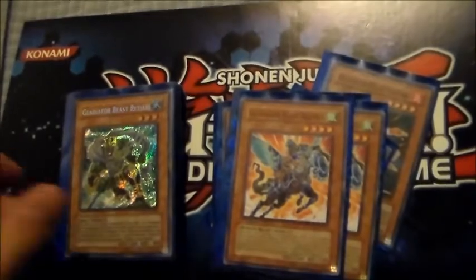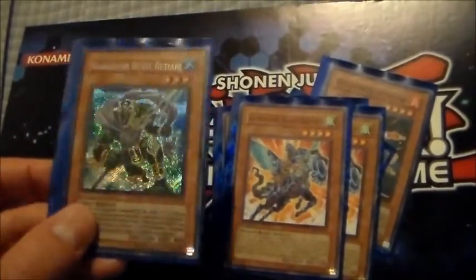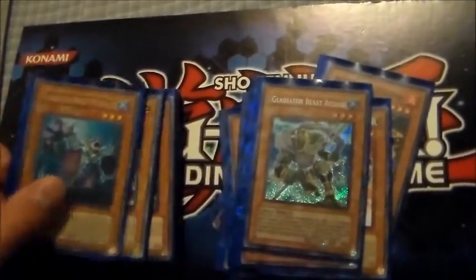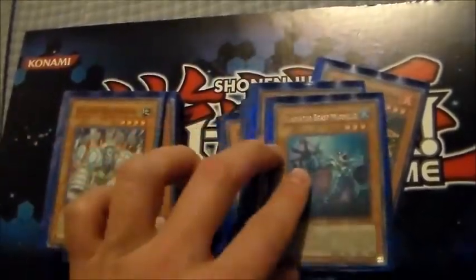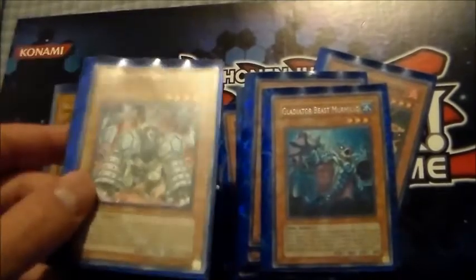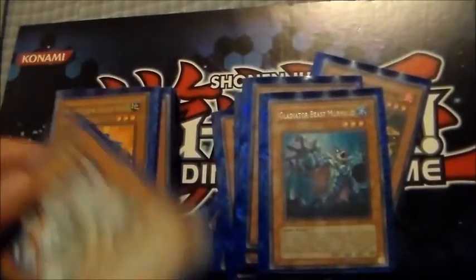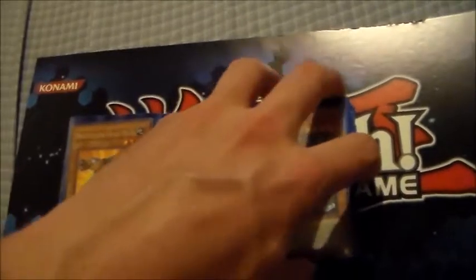Retiari, because being able to banish stuff from your opponent's grave whenever you feel like is pretty awesome. A single Murmillo just because it's nice to be able to get around monsters that you otherwise would not be able to. Hoplite, because he's a good defense — if you drew him turn one and they didn't know what you're playing, you set him, they attack, they take some damage, and then you get to tag out. He's more of a nice early game or late game card.